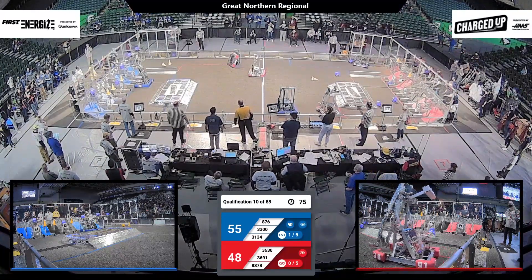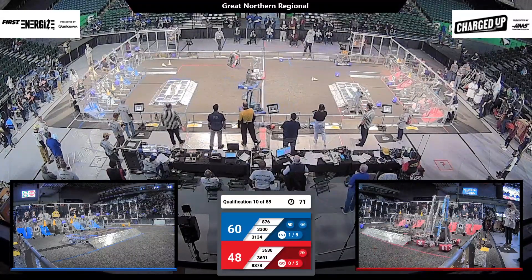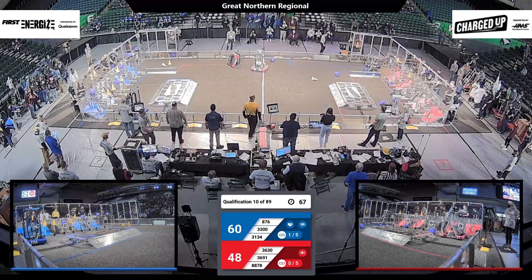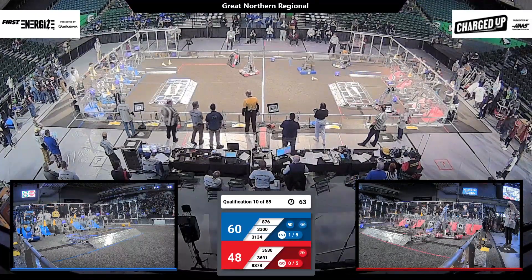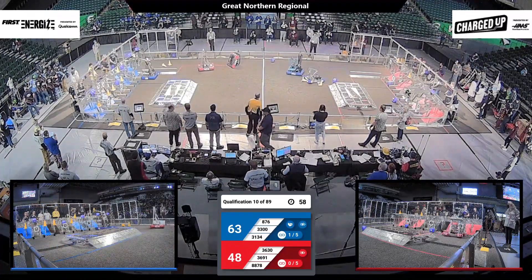Thunder Robotics is scoring on that top row for the Blue Alliance, and they've got two nodes in a row, and if they get another one, they will cause a link. Robo Raider is looking to pick up a cube to score for the Red Alliance. Thunder Robotics crossing the field to score, maybe making a link for the Blue Alliance.